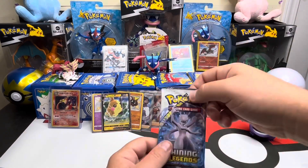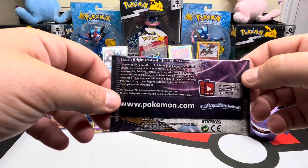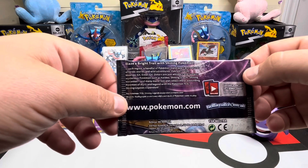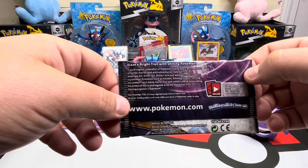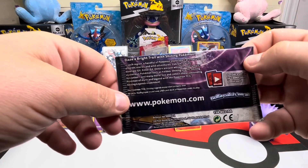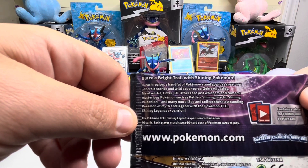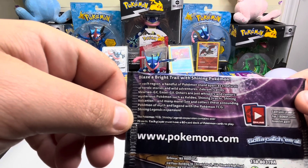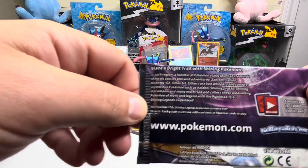I mean, I don't know if you consider this a vintage pack but I do - it's six years old. And we have: 'Blaze a bright trail with shining Pokemon in each region. A handful of Pokemon stand apart as creatures of heroic stories and wild adventures - Zekrom, Latios, Mewtwo GX, Entei GX. Others are just whispers and rumors - mysterious Pokemon such as Keldeo, Shining Jirachi, Shining Volcanion, and many more. See and collect these astounding Pokemon of myth and legend with the Pokemon TCG Shining Legends expansion.'